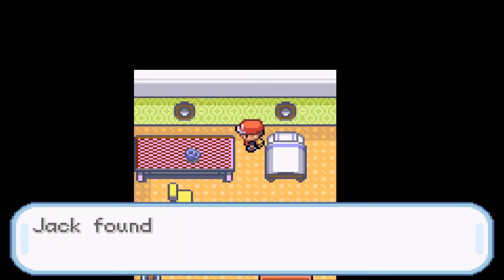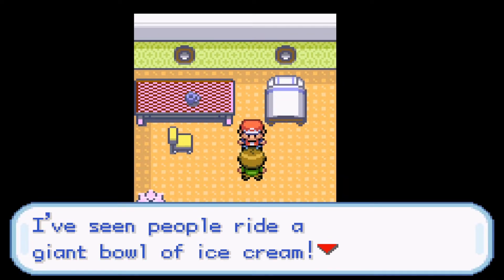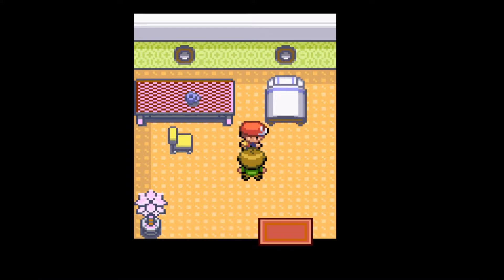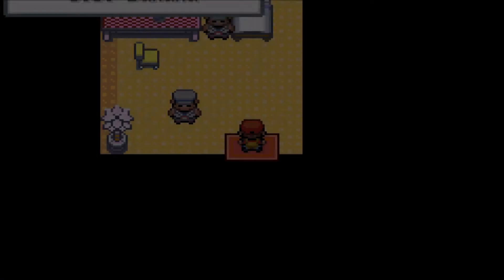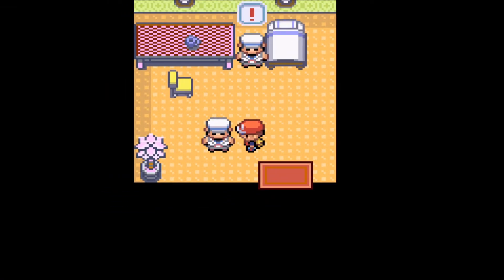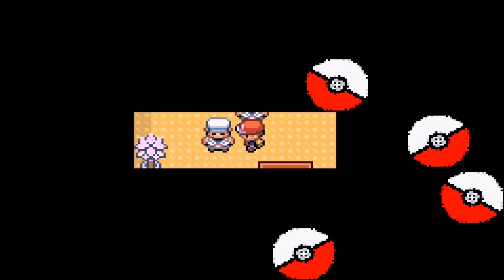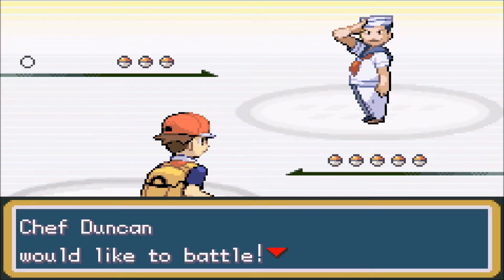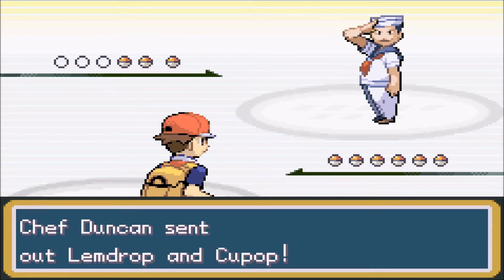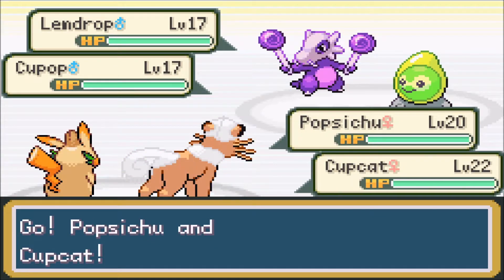He wants to give me a present before we battle, if I'm a trainer - Super Potion, nice. I've seen people ride a giant bowl of ice cream. It's damn true! I remember seeing a Pokemon - are these guys trainers? This guy is a trainer. Come on then. My Sailor's pride is at stake. It's Sailor Duncan - yeah, you do look like a Duncan. We've got Lemdrop, another new Pokemon. Grape is weak to orange, but I don't have an orange attack anymore. They're only level 17 - they might still beat me, probably not Cupcat though.